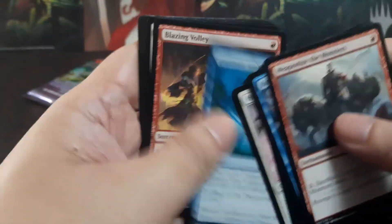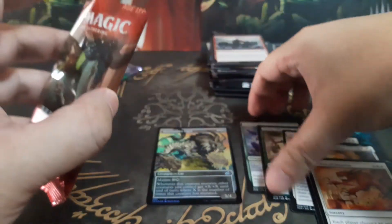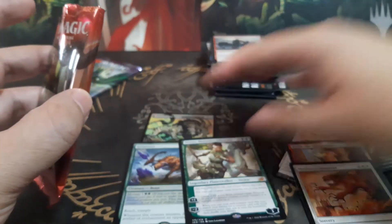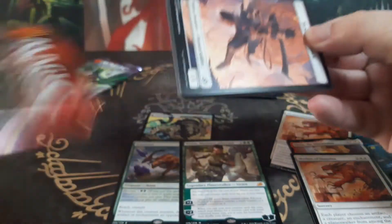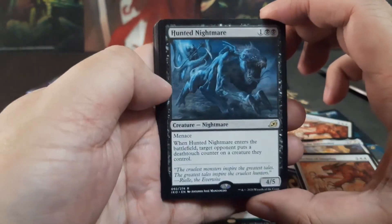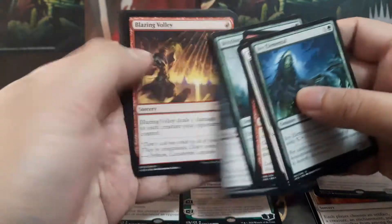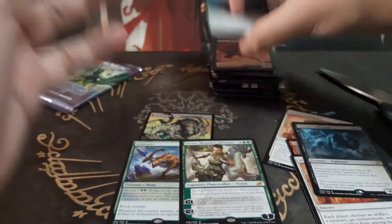Since it's rare, and this is the last Ikoria pack, let me put this aside. One, two — and we have Hunted Nightmare. Those are the highlights of the Ikoria packs. Now we'll be opening the Modern Horizons 2 pack.